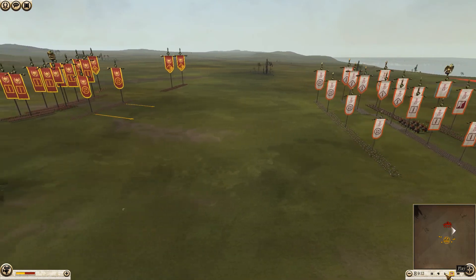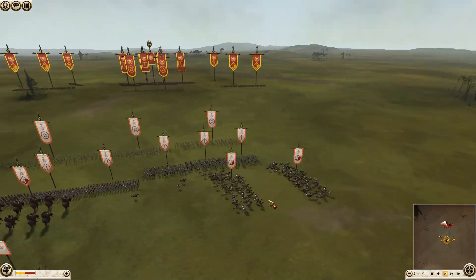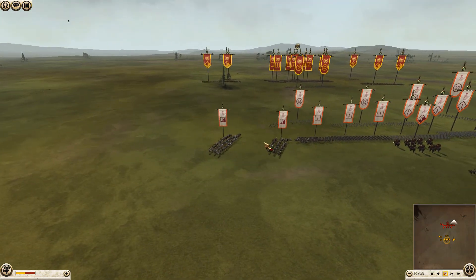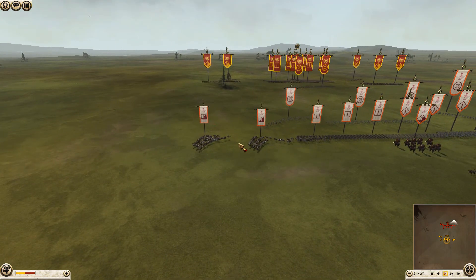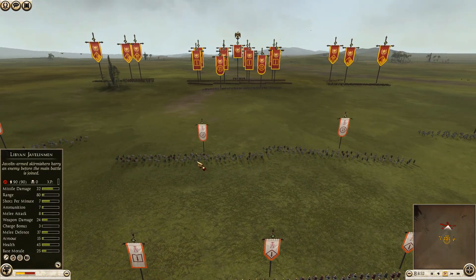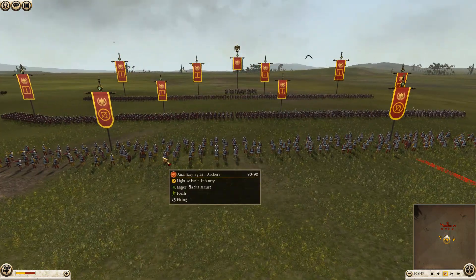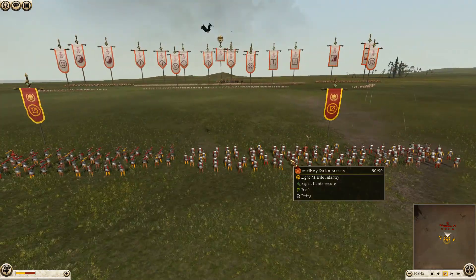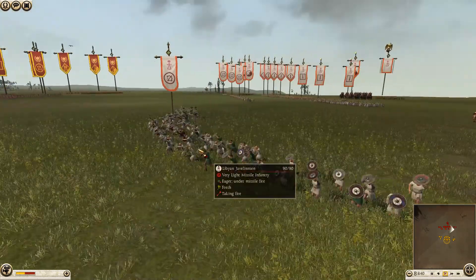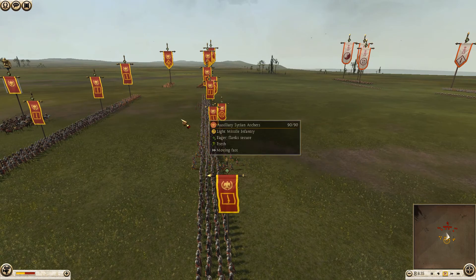Armies are looking like they're setting up. We have cavalry swinging out onto the flanks — two units of light horse going out onto Carthage's right flank, and two units of companion cavalry going out onto his left. Unfortunately, the javelin men only have a range of 80, so they have to get really close, which affords the Syrian archers the luxury of getting some fire off onto these men as they're moving forward.